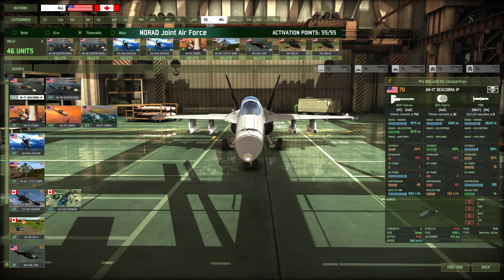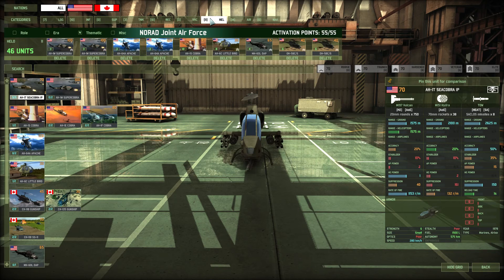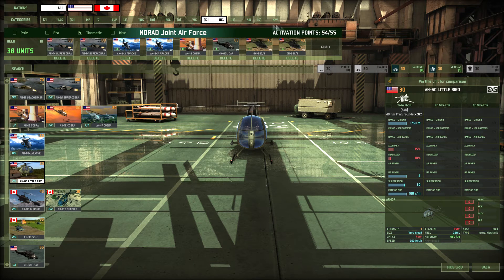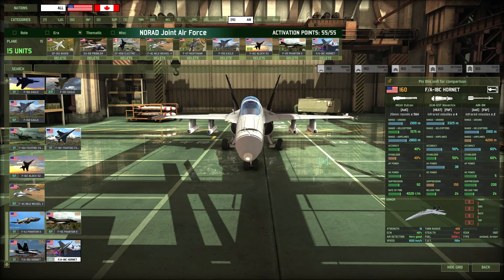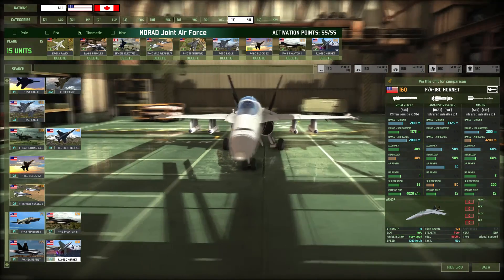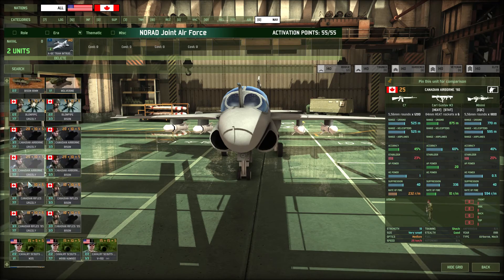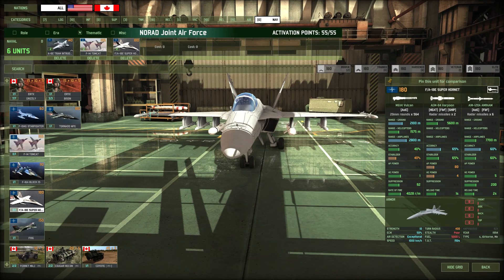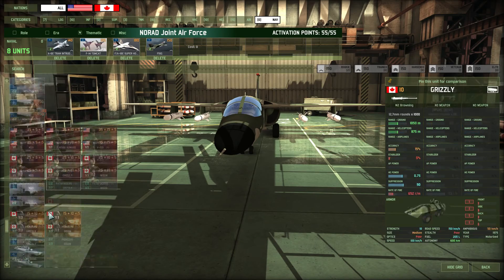The FA-18C Hornet, but we need to free up one of our points to do so. I think we're going to sacrifice the Little Bird in place of dedicated quick anti-tank with the Hornet - Hornets are fast and they are multi-role as well. And for the Navy section, this fits so perfectly - let's get the A-6 Intruders. We'll throw in the Tomcats, and we're going to throw in some Super Hornets and the F-111Gs.